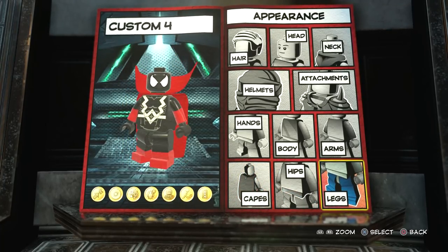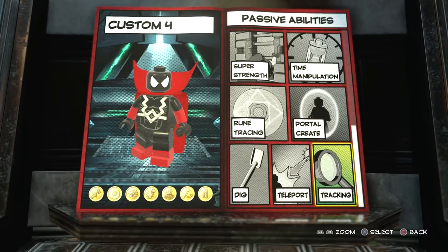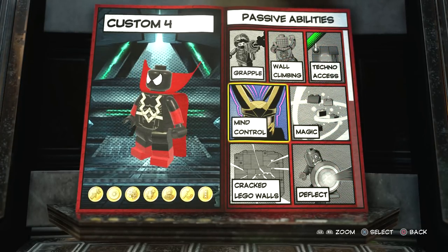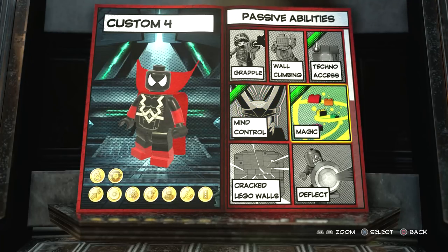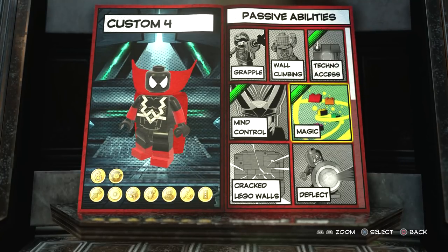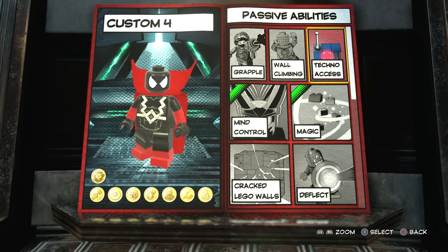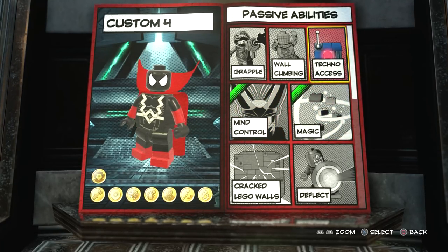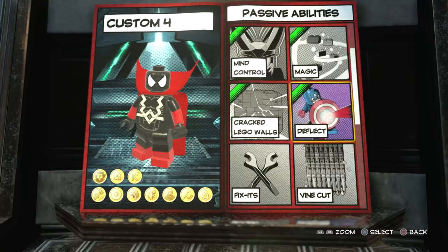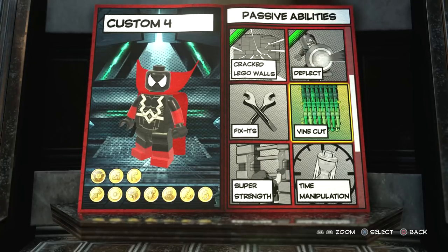We've done all of the appearance. Now we're going to be moving on to the abilities. For passive abilities, let's start at the top. Mind control — we definitely want to give him mind control and magic. I think he can do mind control; I saw something about how he could rewrite people's memories, which is pretty much mind control. I'm not sure about techno access, so I'll leave that out. Crack Lego walls — yes, he's very strong. We want him to deflect things as well. Vine cut — I mean, he's strong, so just let him cut vines.